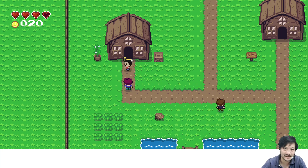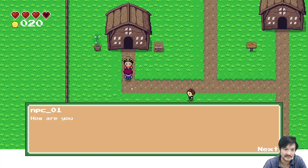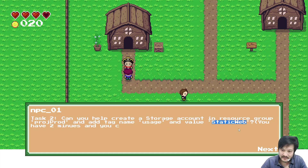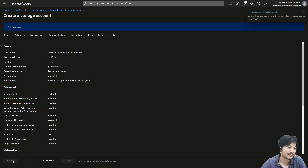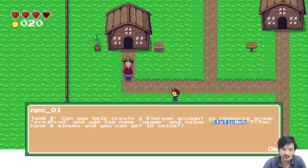Still blocked on task 2. Did I make something wrong with the static web storage account? I forgot to click create — that's the reason it's taking so long. I kept continuing but couldn't get any mark. Never mind, just move on.